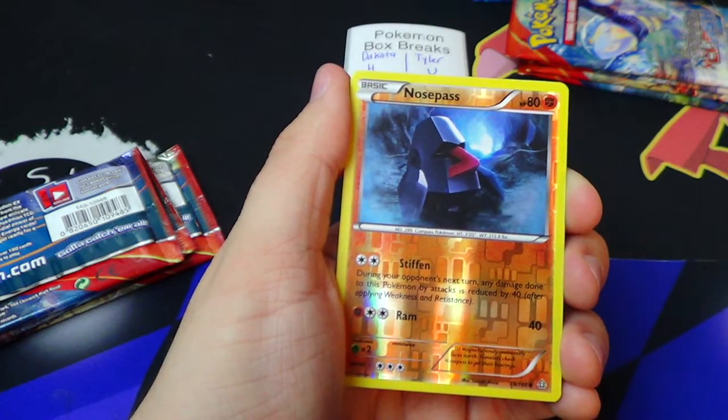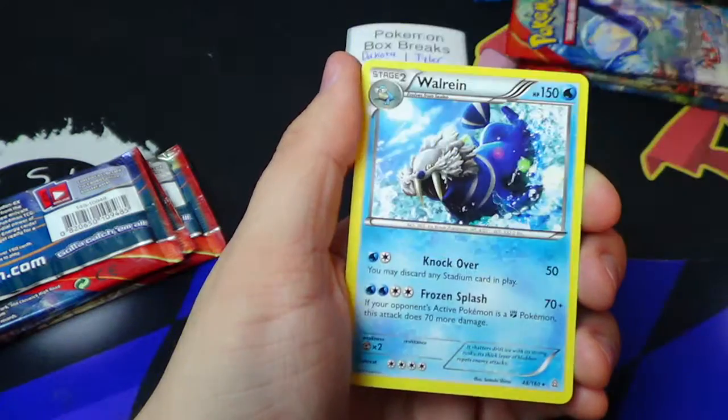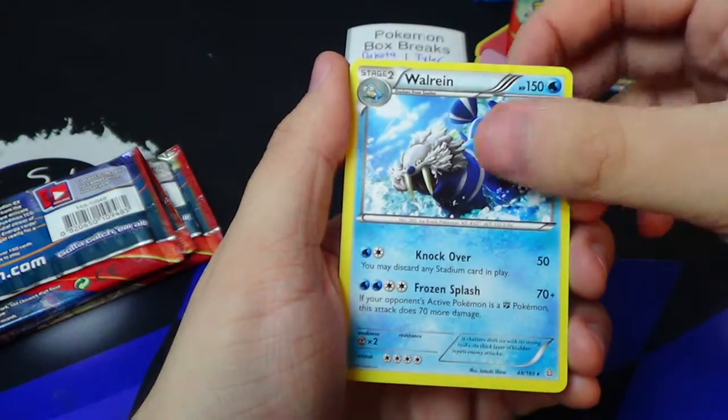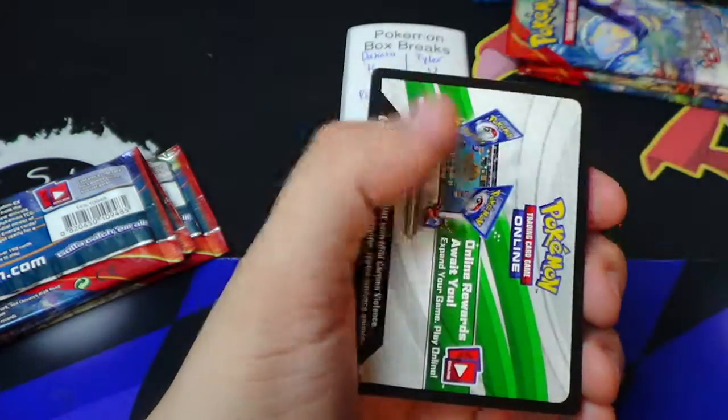You have got the reverse common Nose Pass and the regular rare Walrein, with the rough seas action going on — not bad. No points yet.